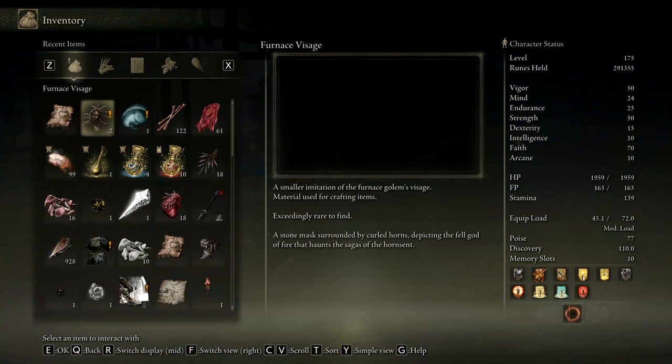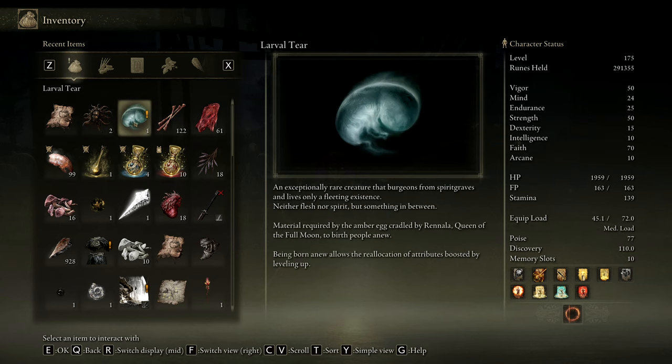Hefty Furnace Pot. All the Hefty Furnace Pot. Hefty pot recipes — Hefty Pot casserole is what it's going to be next. A smaller imitation of the furnace golem's visage. Furnace Golem — that's the creature that destroyed me. Material used for crafting items. It's a little bit rare to find a stone mass surrounded by curled horns, depicting the fell god of fire that haunts the sagas of the Horn-Sent. Larval tear — an exceptionally rare creature that burgeons from spirit graves and lives only a fleeting existence. Neither flesh nor spirit, but something in between. Material required by the amber egg cradled by Rena.